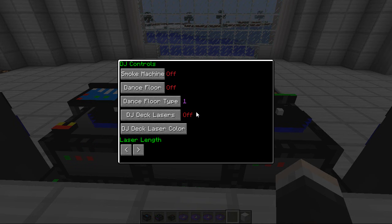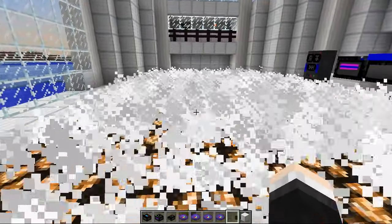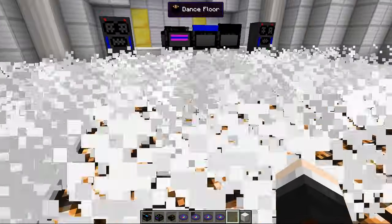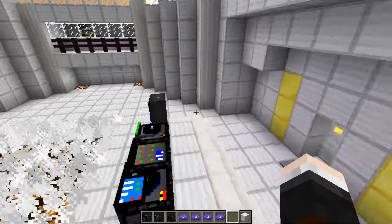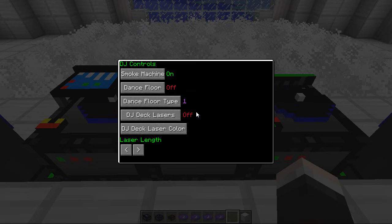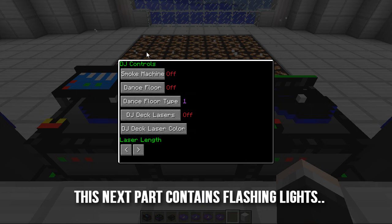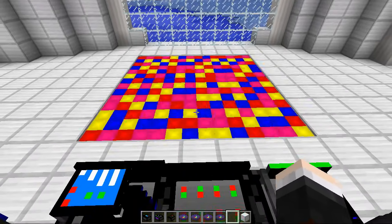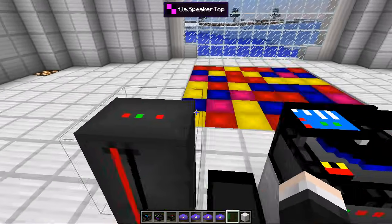Now we need to explore a little bit of our DJ controls. We have smoke machines, dance floor controls and DJ lasers. So let's turn the smoke machines on - oh my god, look at that everywhere! We've got too much smoke up in here. The atmosphere is going to be absolutely insane. We need to hurry up because it's getting to night. Let's turn those off and take a look at the dance floor. We'll turn the dance floor on - oh my god, that is offensive! I think one level down is a little bit better.